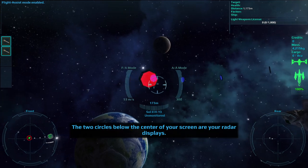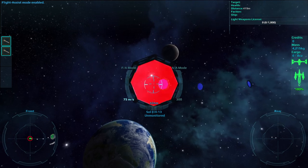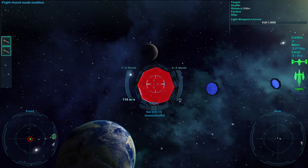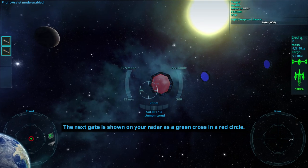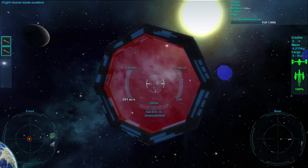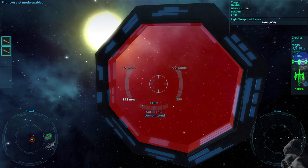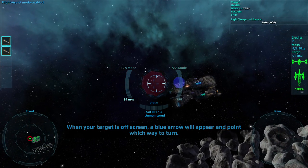The two circles below the center of the screen are your radar displays. The left circle displays what is in front of your ship, the right what is behind you. The next gate is shown on your radar as a green cross and a red circle. The red circle means the gate is selected as your navigation target. When your target is off screen, a blue arrow will appear and point which way to turn.